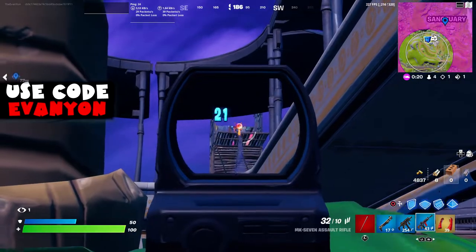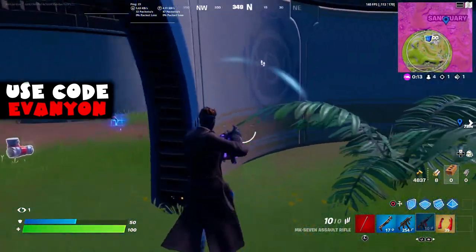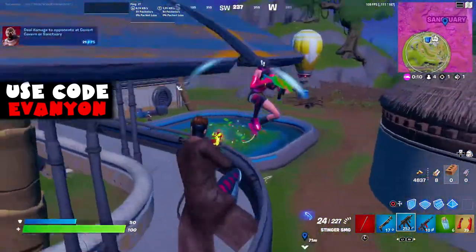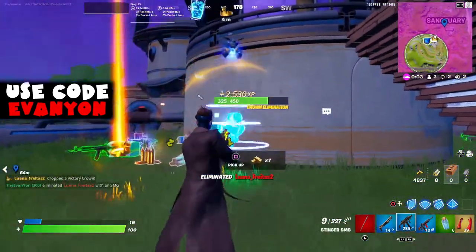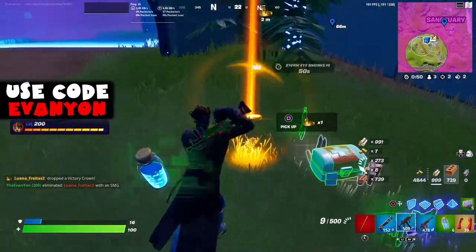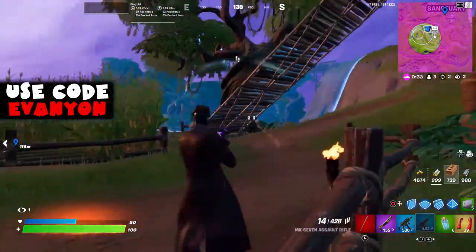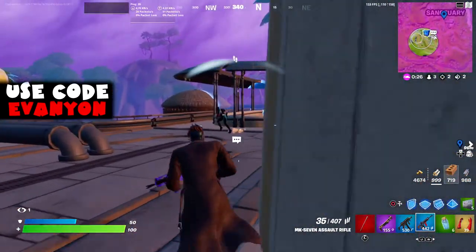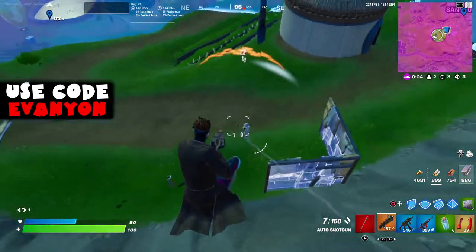Lastly, we're going to do 75 damage at the Sanctuary. I got really lucky because the zone ended at the Sanctuary. I was actually planning on doing this against IO agents or the boss at Covered Caverns, but I ended up doing it against players instead. You should test whether it counts against AI — at the Sanctuary there's also The Rock character as a boss AI. Since this was end game with the last three players, I'll just let it run — and I ended up winning the match, which never happens, so I'll enjoy it.